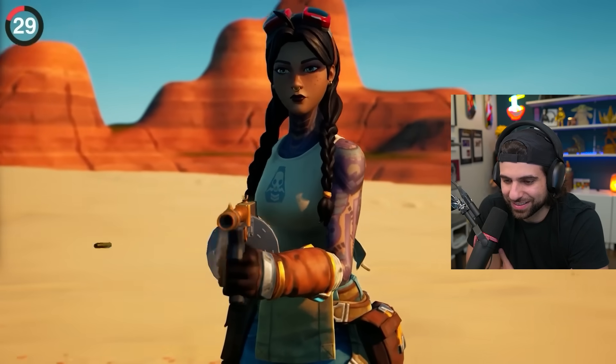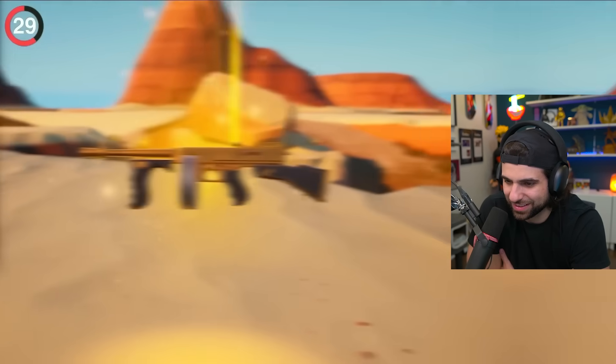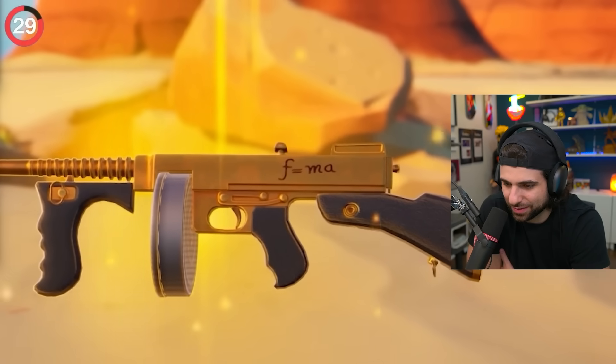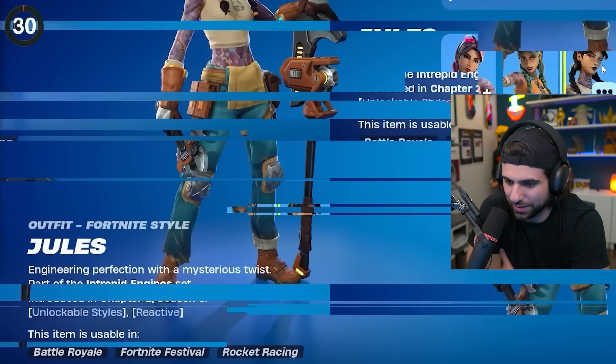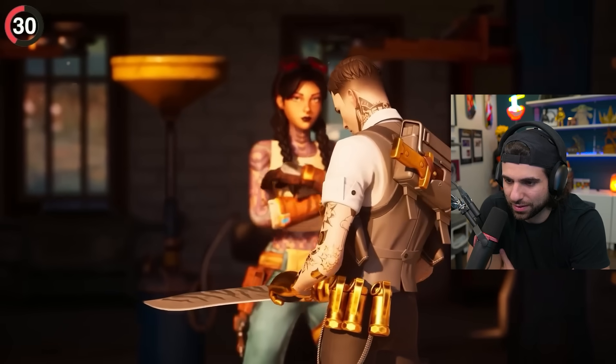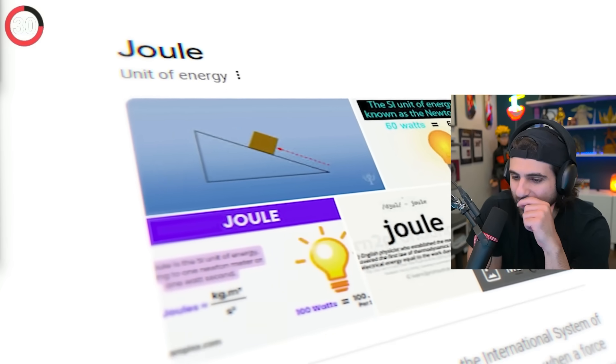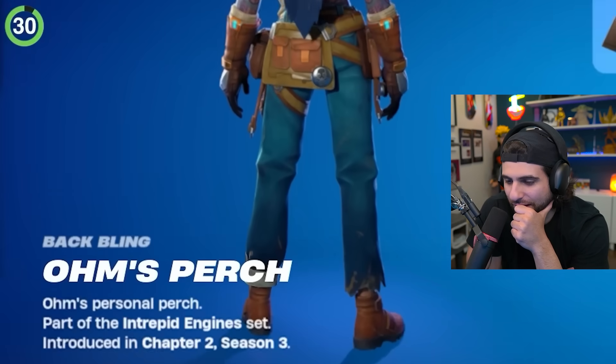Jules is extremely popular, but a lesser-known fact is hiding on her drum gun: it says F=MA, which is Newton's second law of motion. Even cooler, Jules' own name has a double meaning. As Midas' daughter, it makes sense she'd be named Jules — like the treasure — but it's also a unit of energy, which totally adds up considering her owl is called Ohm.